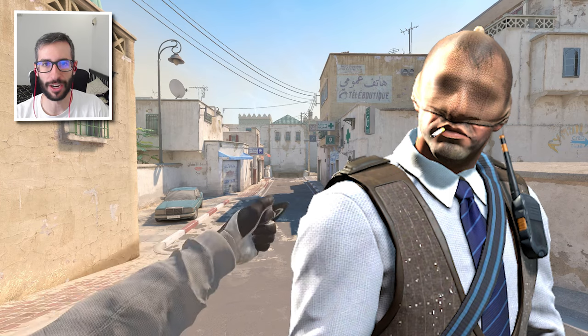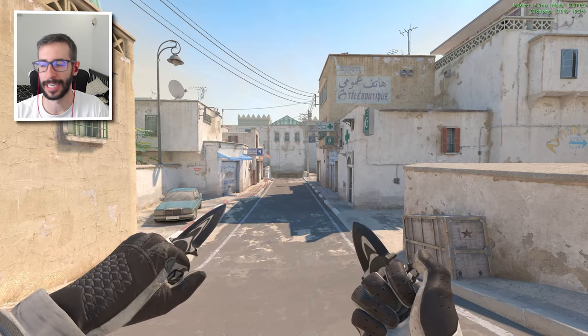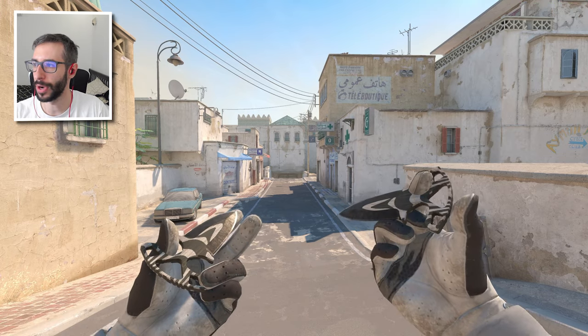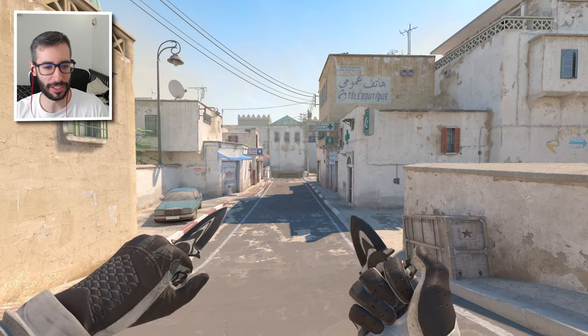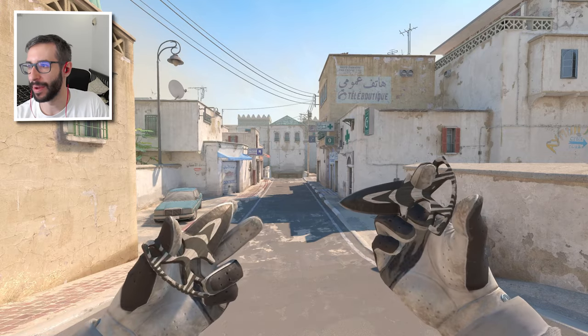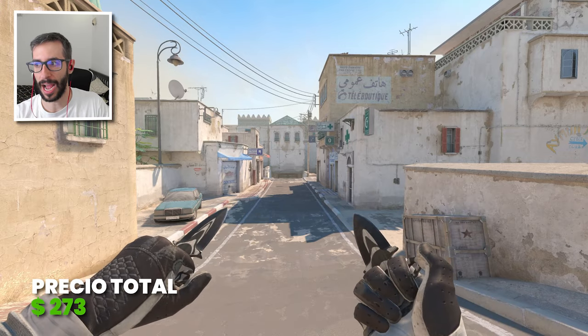Este es un agente caro pero la combinación queda brutal, muy top. Agente Number K, volvemos con este compañero porque esa combinación también está muy guay. Volvemos a las tagas que me encantan — las tagas Black Laminate Field Tested con los Driver Glove Black Tie Field Tested. Fijaros que se notan los nudillos, le da un toque desenfadado. Las tagas le quedan brutal. 273$, algo caro.